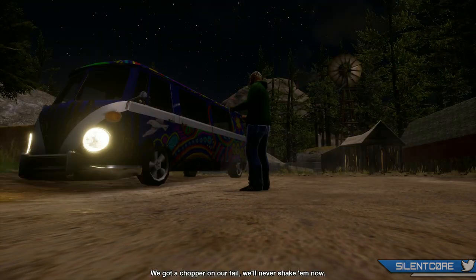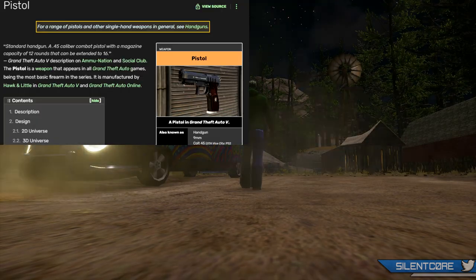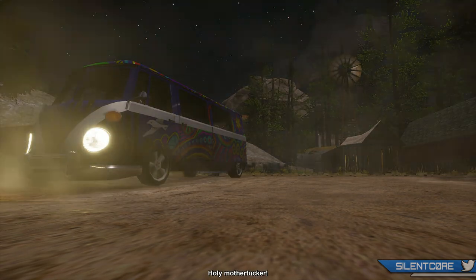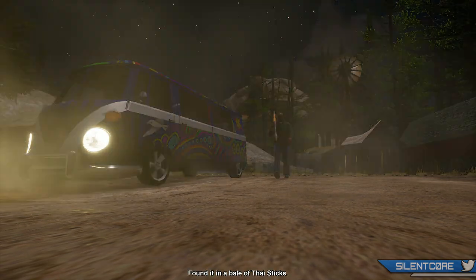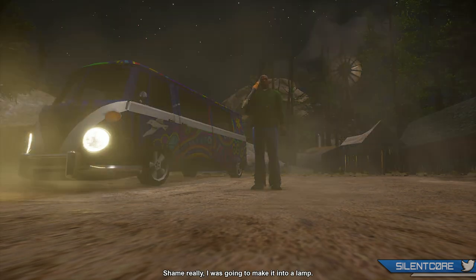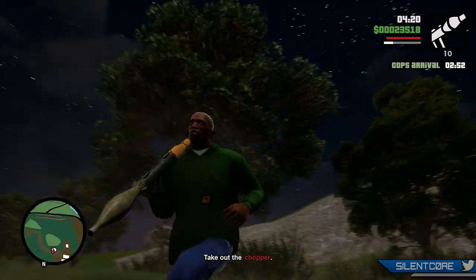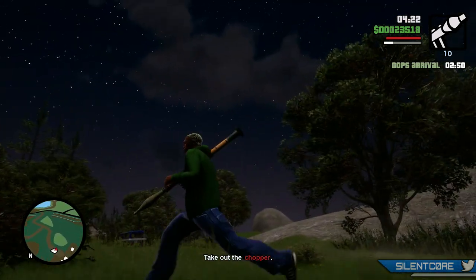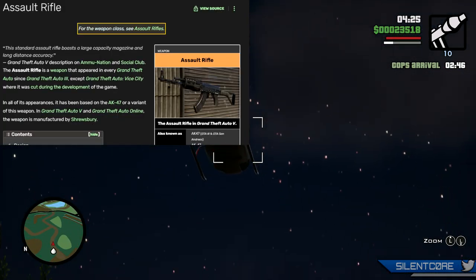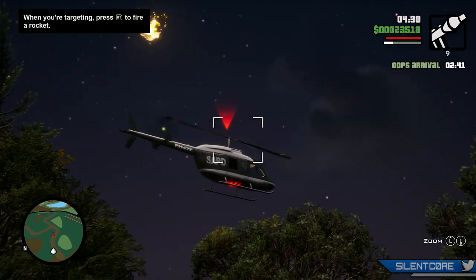Moving on to the guns that have been confirmed so far. First up is the pistol, which appears in all GTA games as the most basic and common firearm in the series. Its real-life replica varies depending on the game, and in GTA 6 it's a bit early to tell exactly which real-life pistol it's based on. Next up we have the assault rifle, which is based on the real-life AK-47 — again a very common weapon that has appeared in every GTA game since GTA 3, except I believe GTA Vice City.